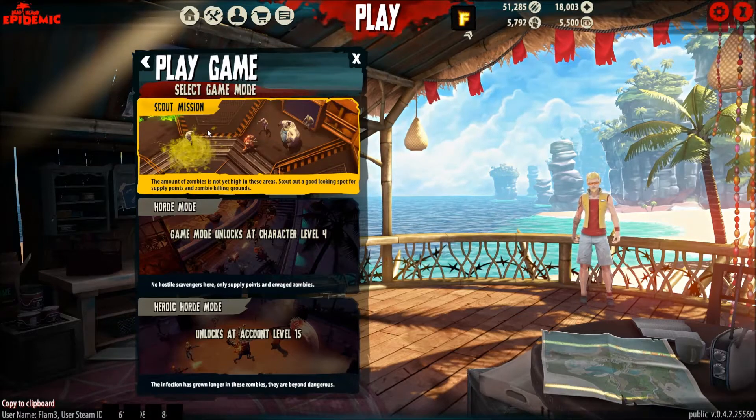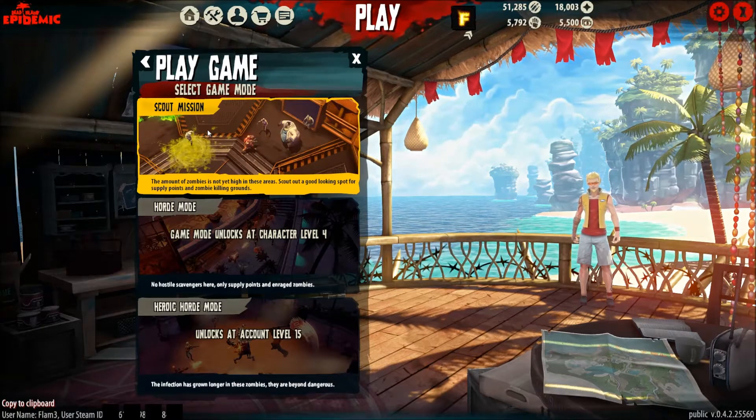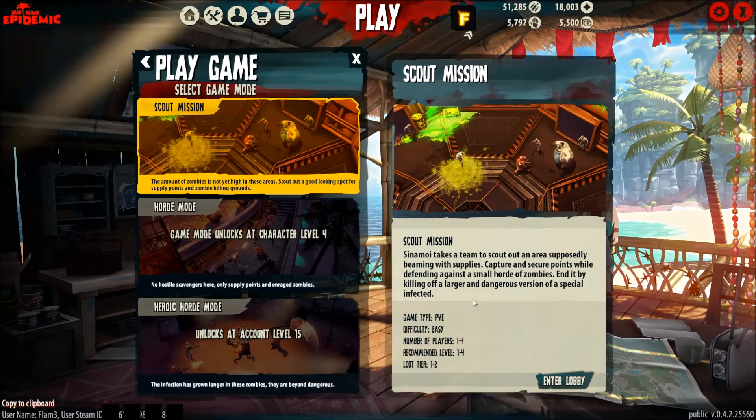The amount of zombies is not yet high in these areas. Scout out a good looking spot for supply points and zombie killing grounds. Cinema takes a team to scout out an area supposedly beaming with supplies. Capture the secure points while defending against a small horde of zombies. End it by killing off a larger and dangerous version of a special infected.